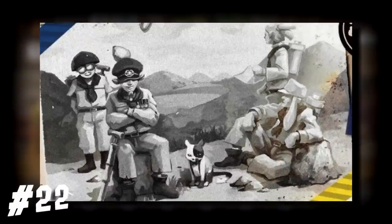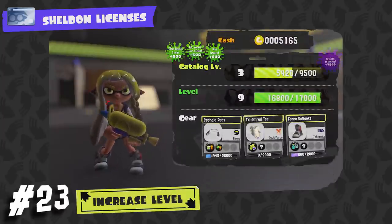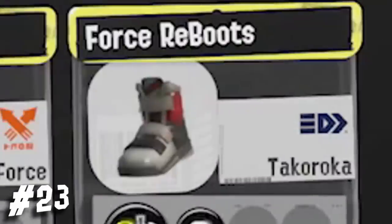In that black and white picture, I think that's the image of the Squid Big Splatoon, which would definitely make the most sense. There's a piece of headgear called Cephalopods, and shoes called Force Reboots — Nintendo's very punny today.